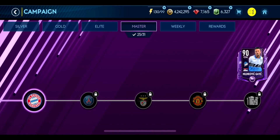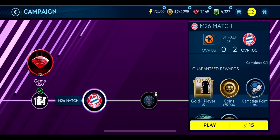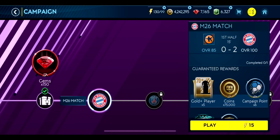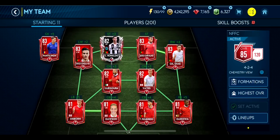Today we're going to show you how to beat Bayern Munich in the M26 of the master campaign. Bayern Munich are 100 overall and you start 2-0 down, 15 minutes into the game. So you've got 75 minutes to score three goals, and as long as you don't concede you've got three. If you concede then you're going to have to score more. After this it's PSG, then Benfica, then United — we had the Juventus video out yesterday.